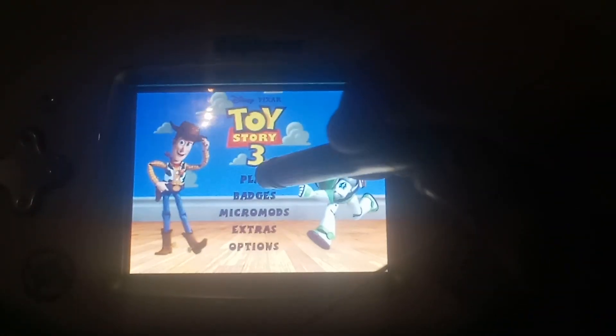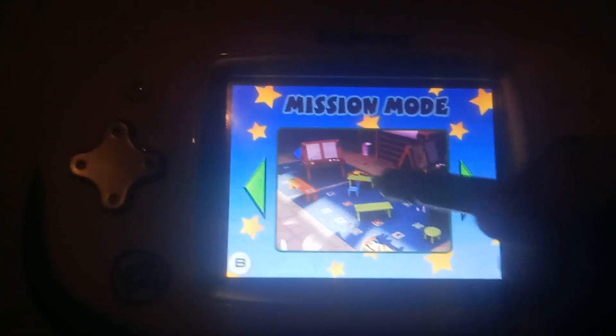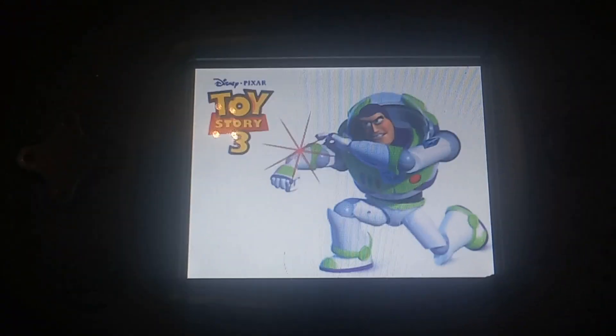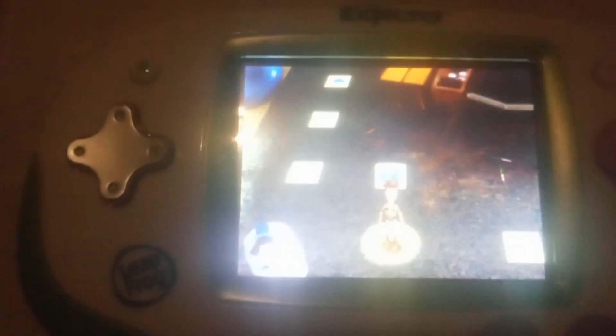Story 3. Play. Mission mode. Select a game board. Andy, what do you want? Tap a card. Here's how to play.